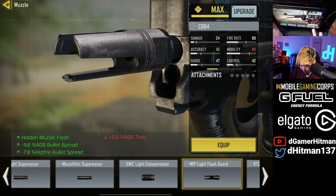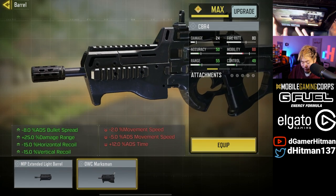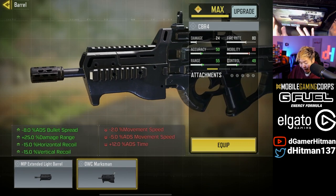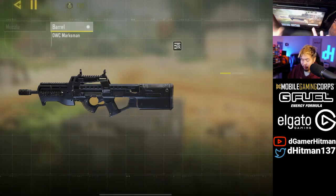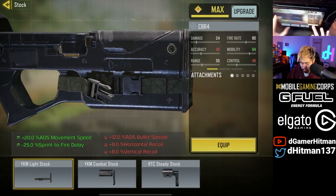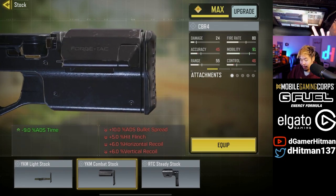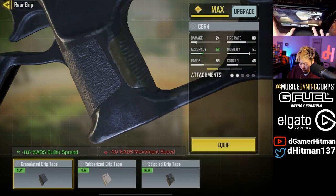Looking at the muzzle — probably nothing unique, we'll likely use the Monolithic. It's only 10 damage range; they pre-nerfed it, assuming 25 would've been too OP. For the barrel, the extended barrel is probably the way to go, though the Marksman barrel offers plus-two movement for 25 damage range with some horizontal recoil trade-off. For the stock, Combat Stock gives six percent movement speed, and the Light Stock shows 25 sprint-to-fire delay — that could be very good.